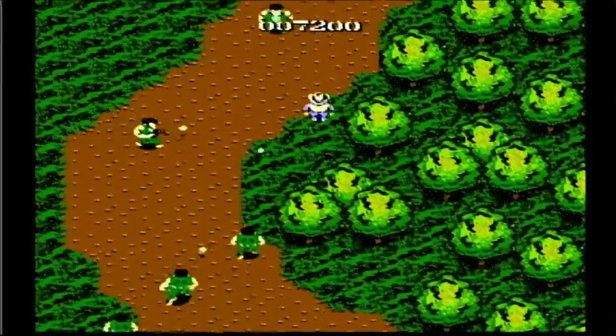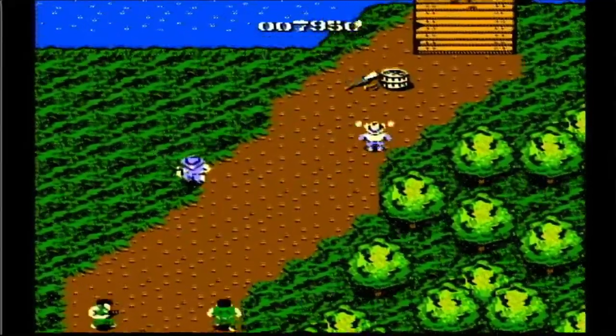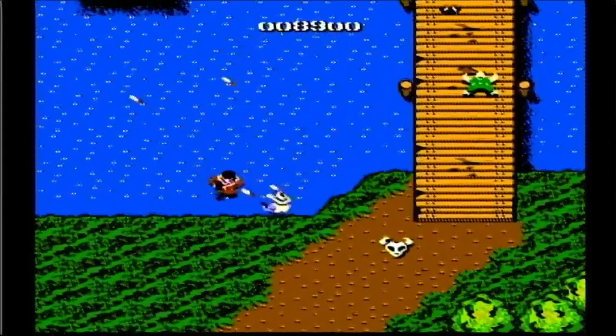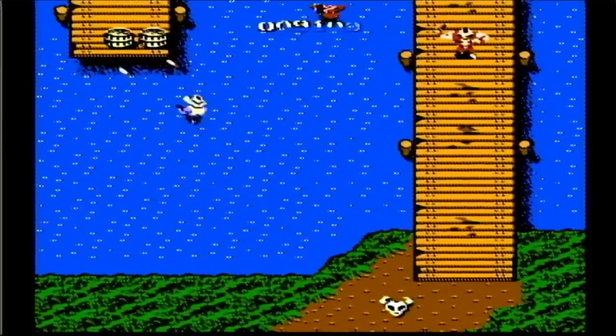Then we get into a Death Mountain kind of scenario here, where we're getting bum-rushed from the back, so we just use the trees for protection. Slide on over — there's a lot of fire, so we manage to dodge that and grab the rifle. And there's the little hop I was talking about.